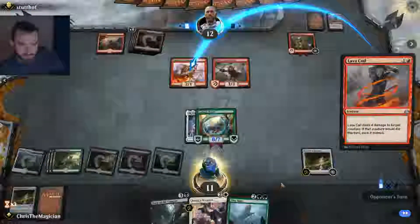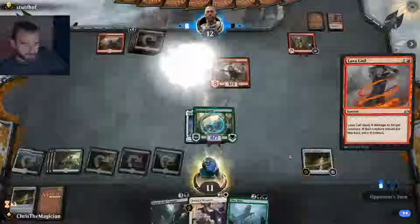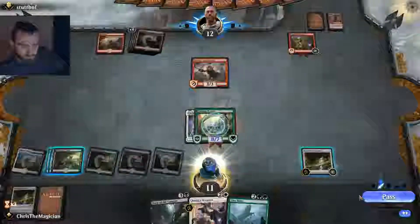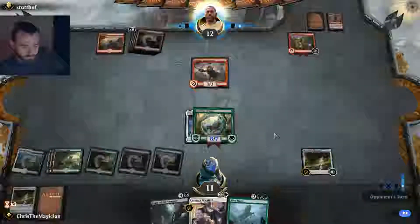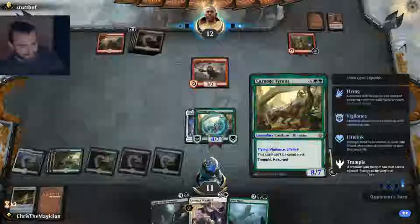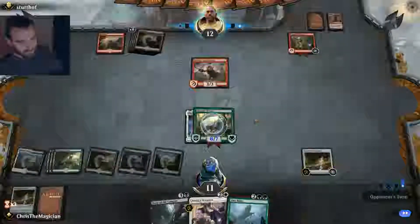What is he doing? Yeah, he needs to exile something to get rid of a card, I guess. That has to be it. Yeah, my turn. Let's put some more Auras on. Let's make this guy ginormous.